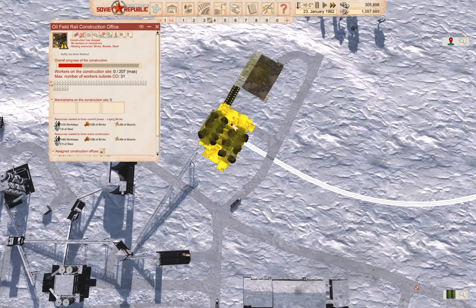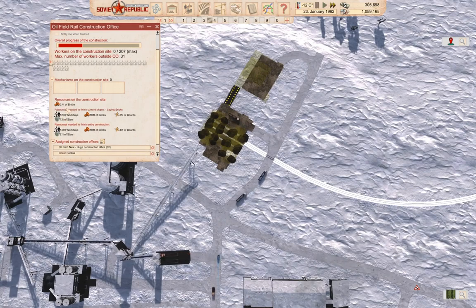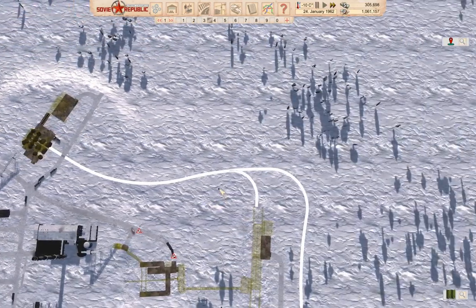Rail construction is progressing. We have a boatload of bricks needed. When this is finally constructed, we'll set up the delivery of the various things into there, and then we'll start constructing our rail.